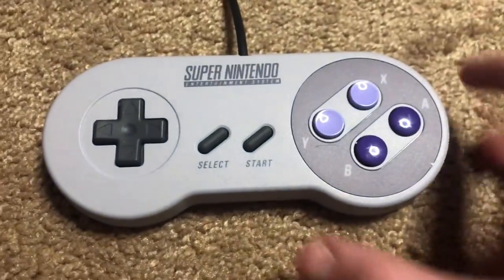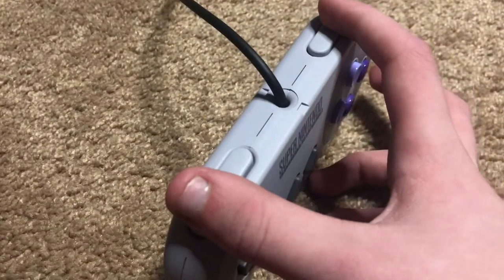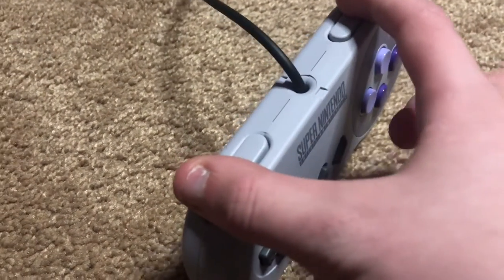What you're gonna want to do is pause the game with the start button. Now it's gonna be a little bit hard to do with one hand, but you're gonna hold down L and R, and then push Select.